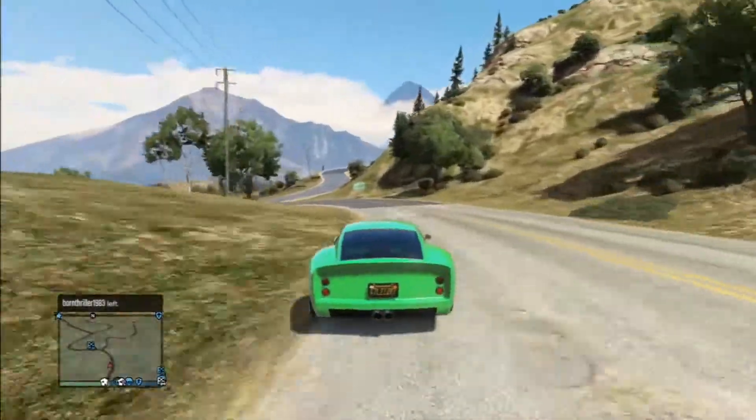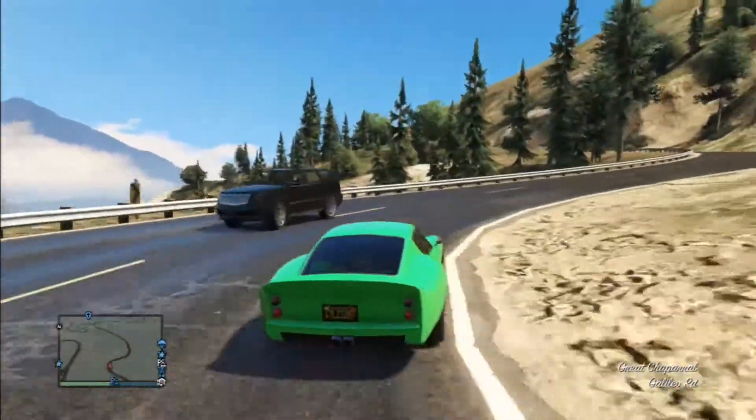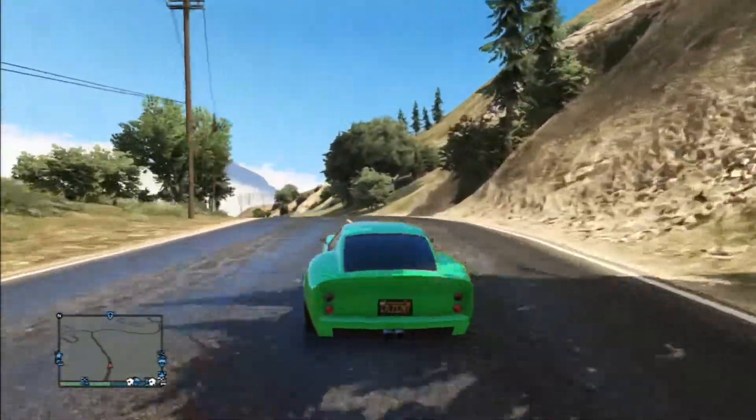Next on the list is the Stinger GT. It is the in-game version of the Ferrari 250 GTO. The stock model has a 0-60 time of 5.7 seconds and a top speed of 175mph.